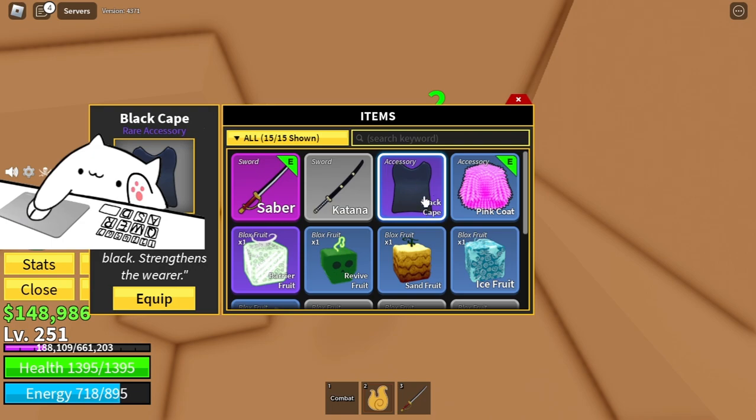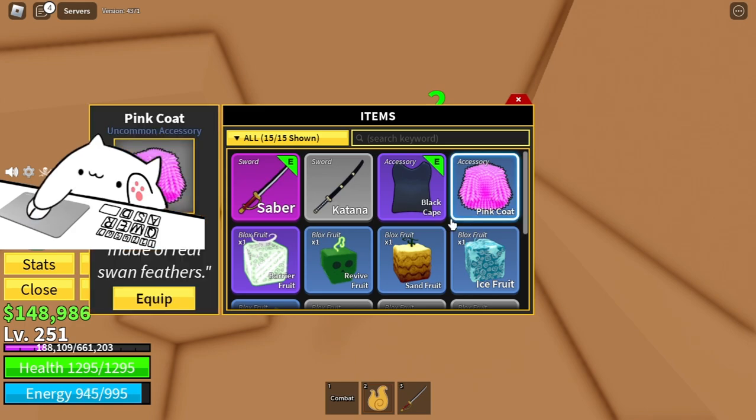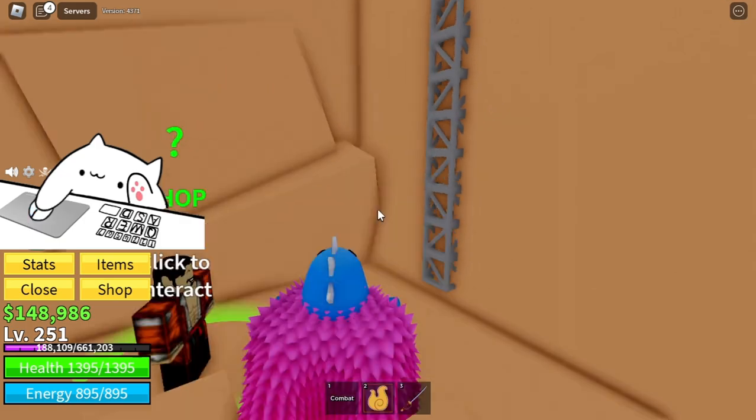The black cape, when you equip it, gives you more HP and stamina, so it's good for beginners. But the pink coat gives you more HP, so I'd prefer that.